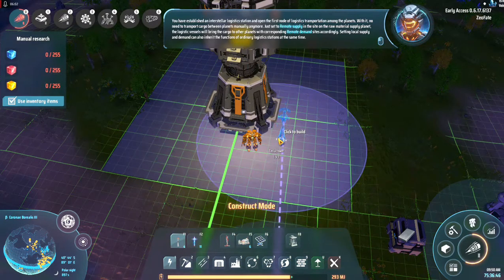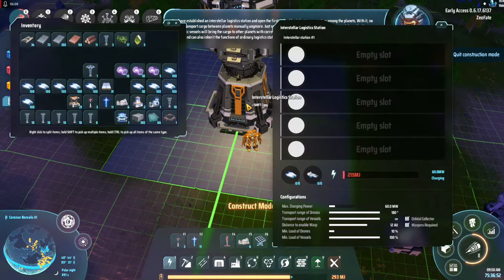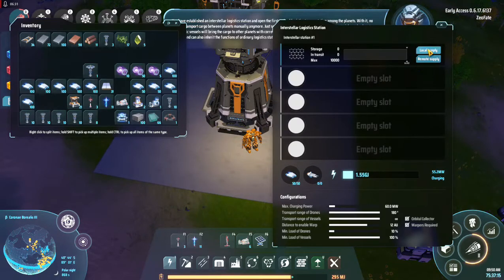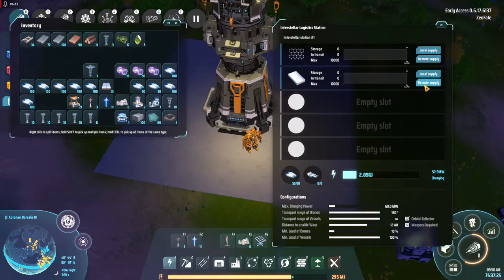You have established an interstellar logistics station and opened the first node of logistics transportation among the planets. No need to transport cargo between planets manually anymore — just set to remote supply on the raw material supply planet and the logistics vessel will bring cargo to other planets with corresponding remote demand sites. Setting local supply and demand can also inherit the functions of an ordinary logistics station.